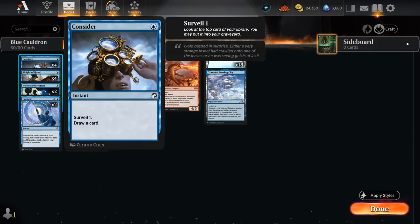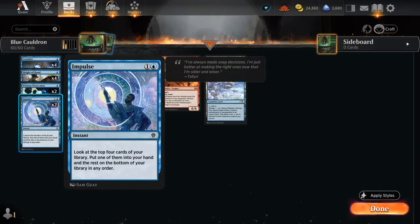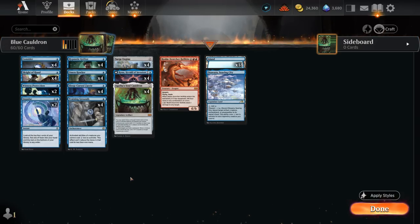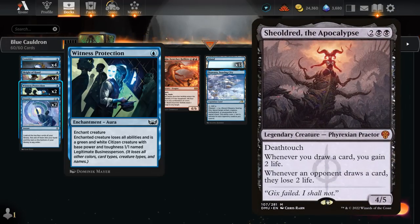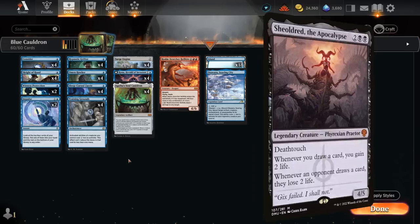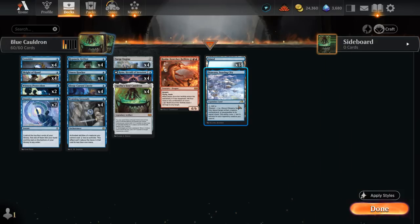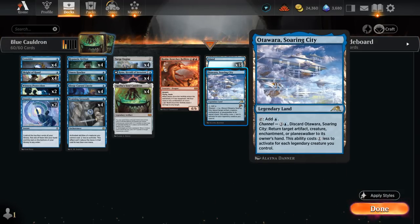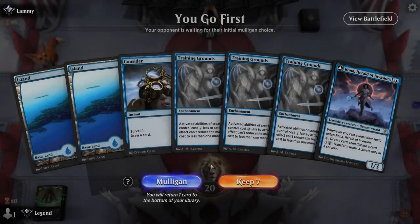The rest of the deck is filled with cheap cantrips: four copies of Consider, which can also surveil creatures into the graveyard to set up the Cauldron; four copies of Sleight of Hand; and two copies of Impulse, digging four cards deep. Despite needing four combo pieces to go off, the deck is consistent thanks to all these cantrips. We also have two copies of Witness Protection for interaction — crucial against Sheoldred, since repeatedly conniving while losing two life would be lethal. It also handles cards like Danika that can shut off graveyard access.